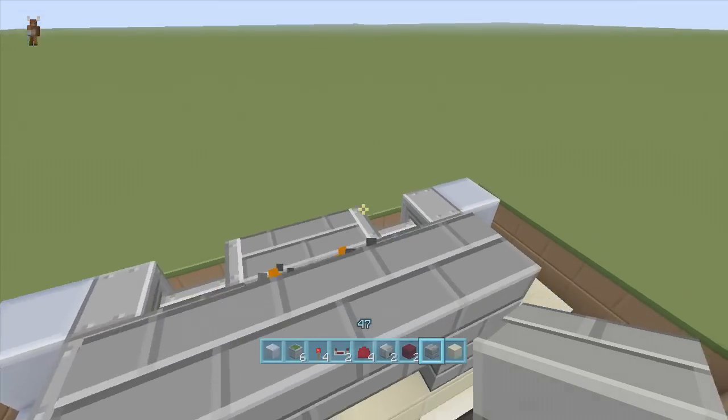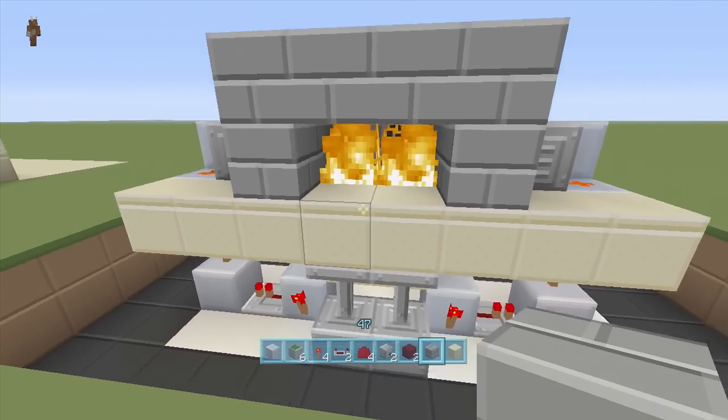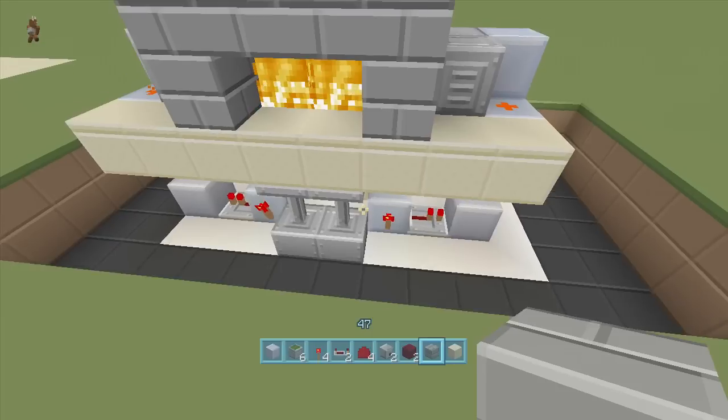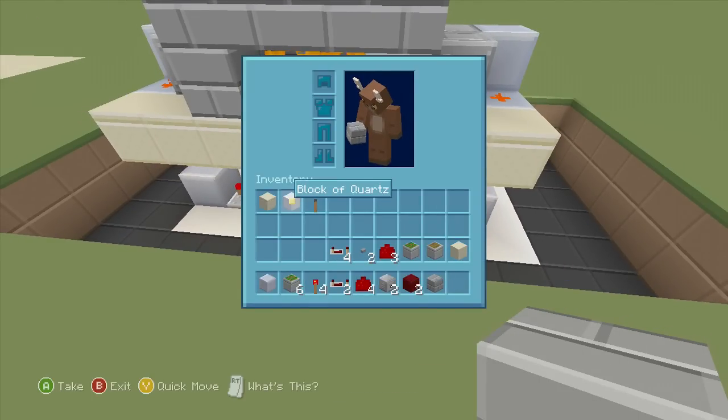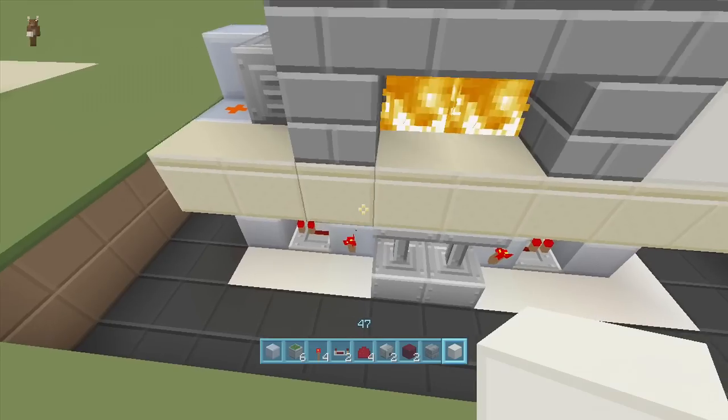So my fireplace is going to look like this. When closed, it looks like this from the front. Put two more stone right here — you can use whatever you want, I'm just using stone because I think it looks nice for a fireplace — put some right here, then take out my wall block and put some walling right here and right here.